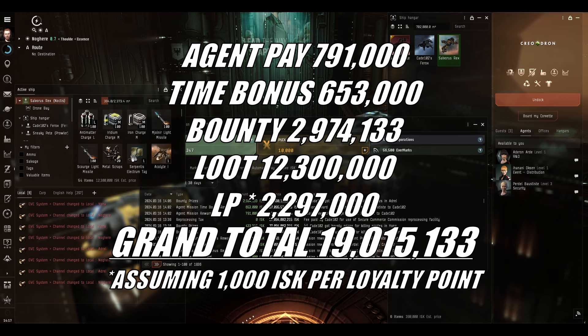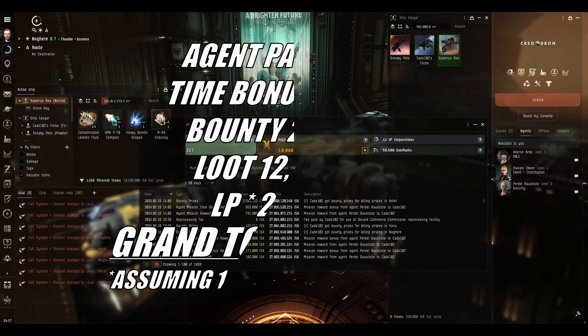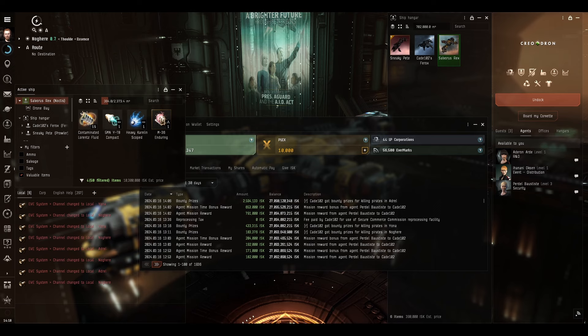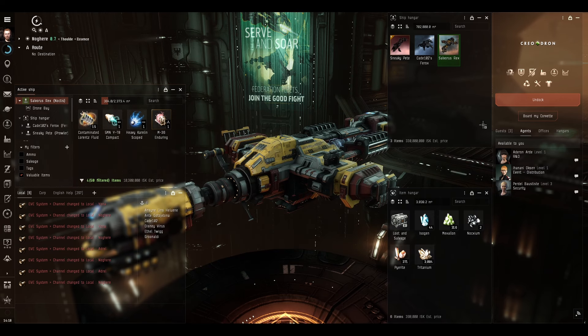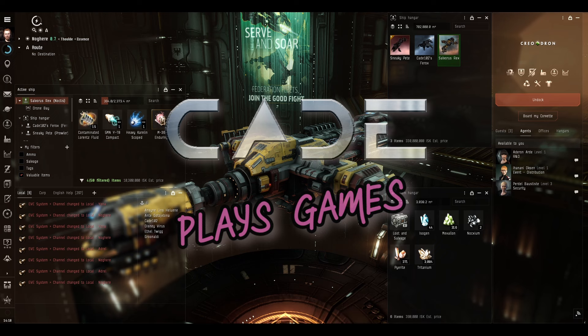That works out to around 60 million ISK an hour - that was a decent mission. We did get 10.3 million worth of loot just from the valuable items, so the loot being 12.3 million with 10.3 of it from four items means RNG was very much in our favour today. It may not be in the next mission, but come back and see where that next mission is and whether or not we get lucky again. Until then, do look after yourself, and I'll talk to you again soon.